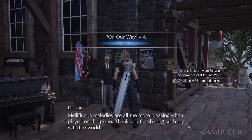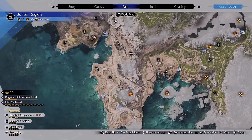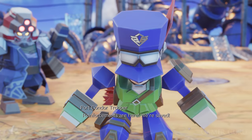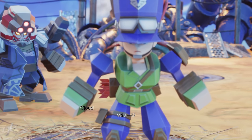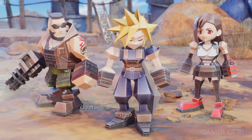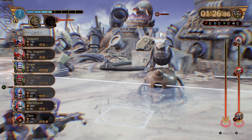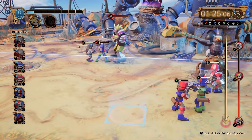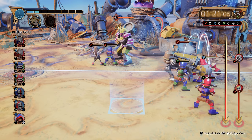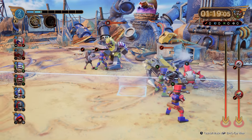I would recommend doing every single Intel in every region, but even if you're not too interested in getting 100% of everything, I would recommend at least doing the Phenomenon Intels in this region as they are going to be the Fort Condor minigames. Each one is going to be a Fort Condor minigame, and once you do all of them you'll actually unlock hard mode for Fort Condor, which is going to be needed for a trophy later on.